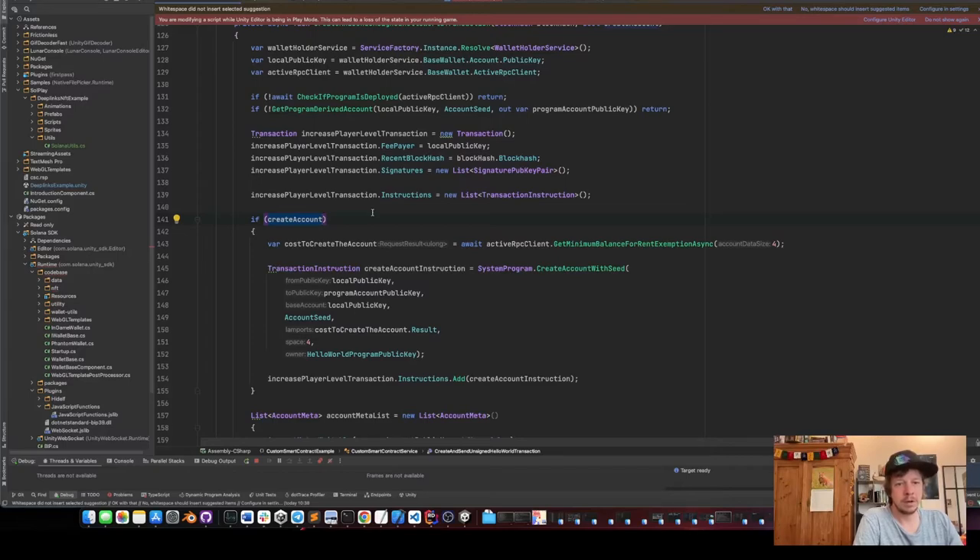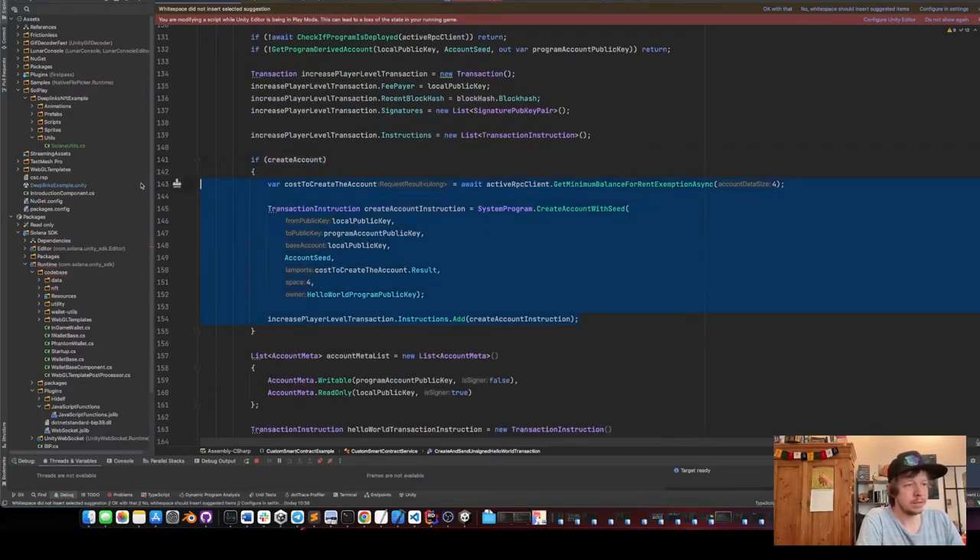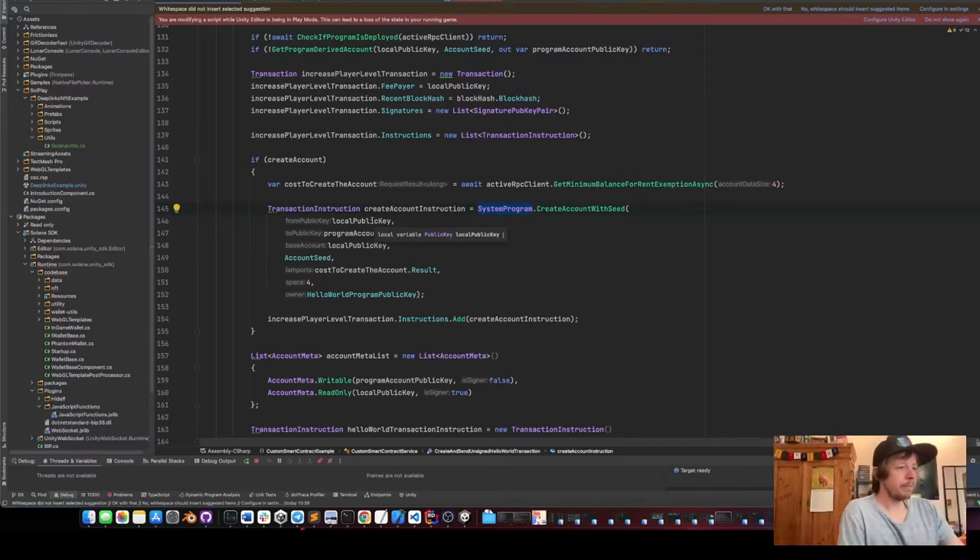We create the instructions, and if the hello world program account with the unsigned int saving player level doesn't exist, we create the account instruction. We call create-account-with-seed from the system program. The from public key is our wallet, the to public key is the program account public key, the base account is our wallet (since that's what we want to associate), the account seed is 'hello world', the lamports is the result of get minimum balance for rent exemption — which was 0.0009 SOL — and the space is 4.